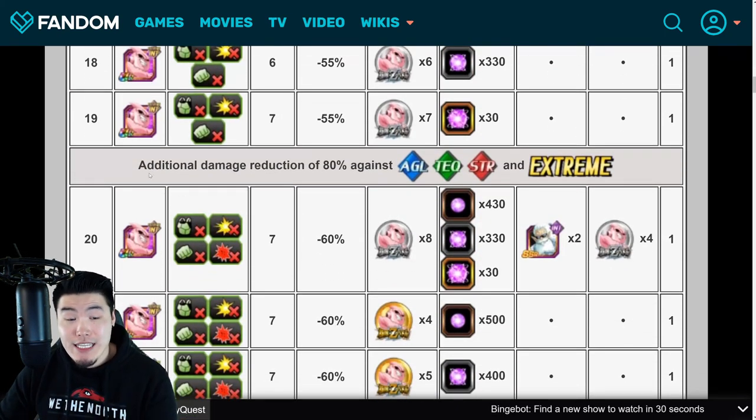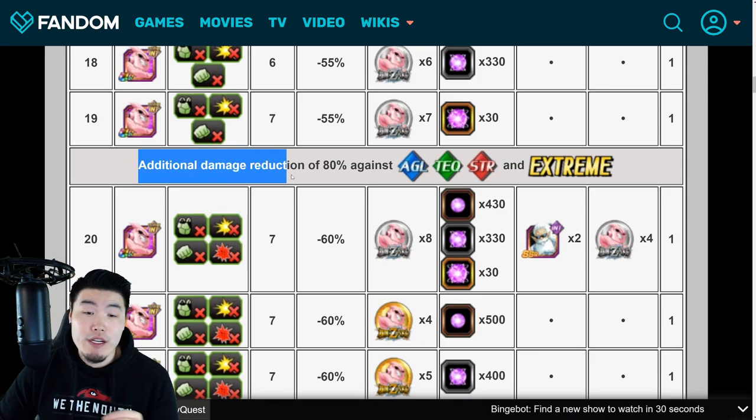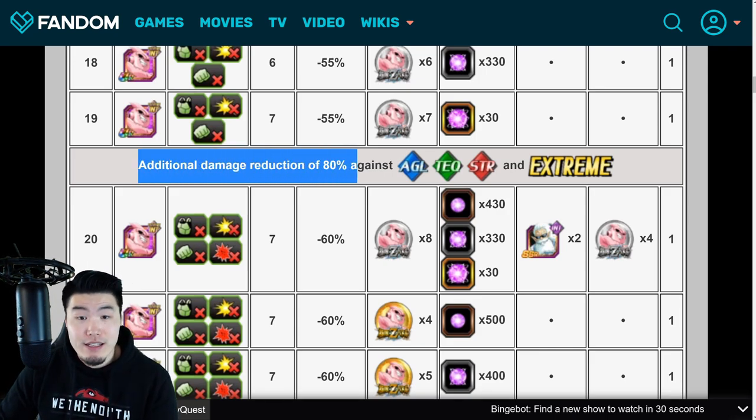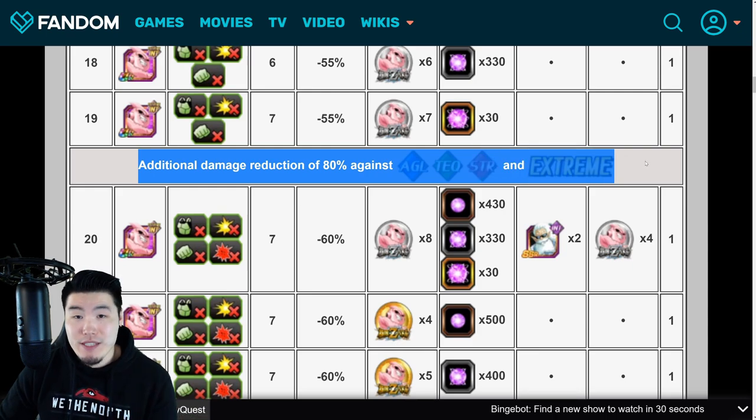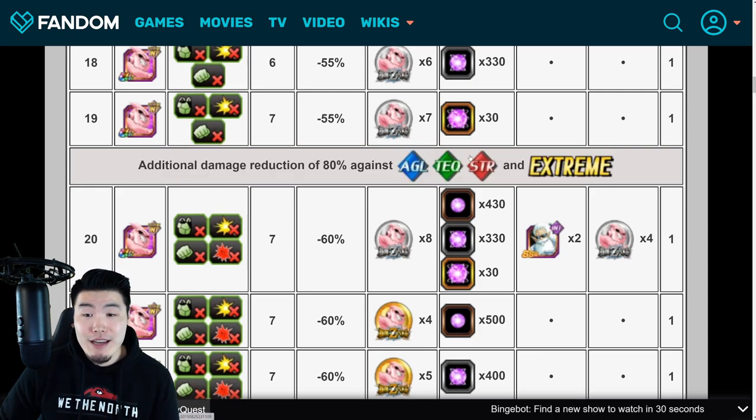And finally, after level 19, he will have additional damage reduction of 80% against AGL, TEQ, STR, and Extreme types. So basically, any of these types, as well as all Extreme units, will barely do any damage to him at this point. You really only want to bring Super PHY or Super INT units, ideally from the Pure Saiyans category.